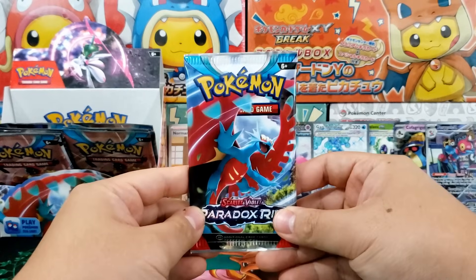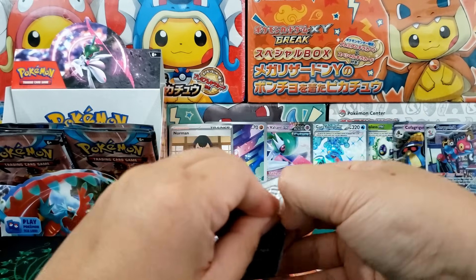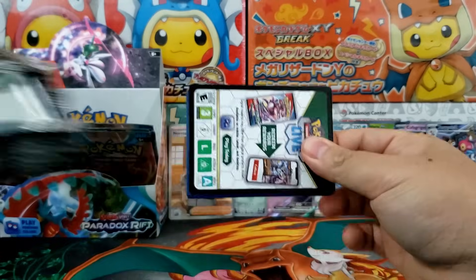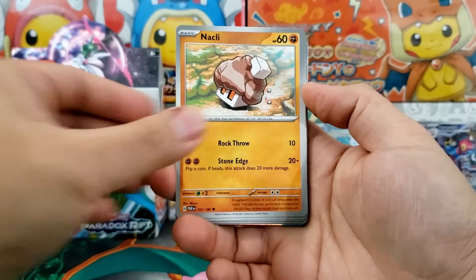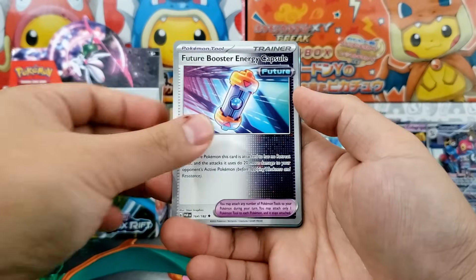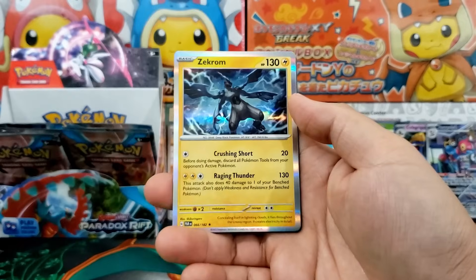He's a Normal type gym leader. His name is Norman. All right guys, I knew that joke was coming. He's Norman, the Normal gym type leader. Okay, we got through that. It's a dad joke, guys. And now we're going to continue on — but that is not something that special.